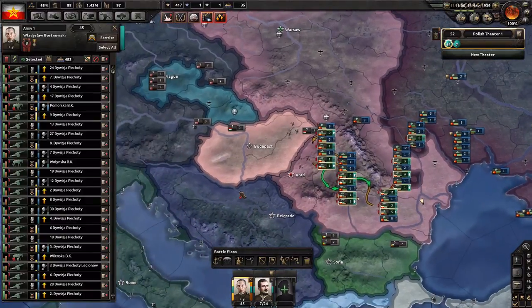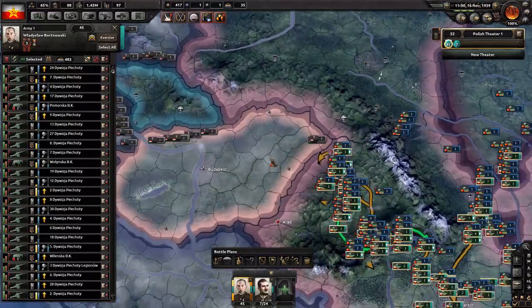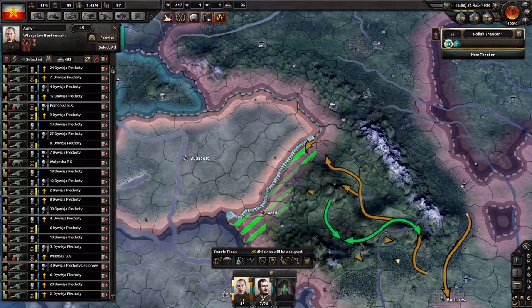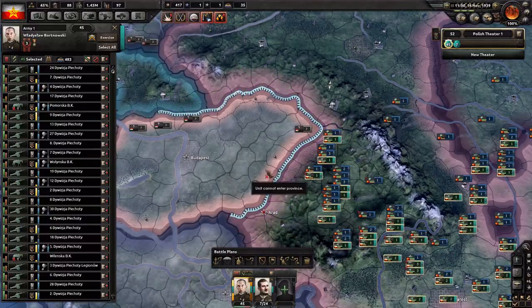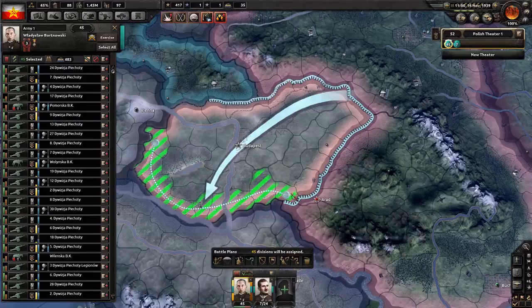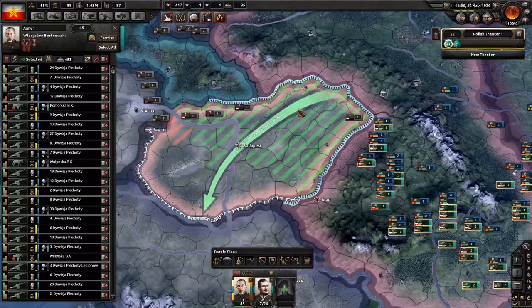We just need to position our army. I don't think we have to position inside Czechoslovakia — that shouldn't be necessary. We'll just do something like this. Frontline. Alright, there we go. That works. Actually, let's extend it a little bit into Czechoslovakia. Shouldn't be very hard to take their capital. We can just paint an offensive line like this. That will be fine. Looks reasonable.